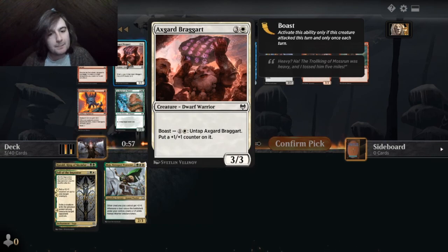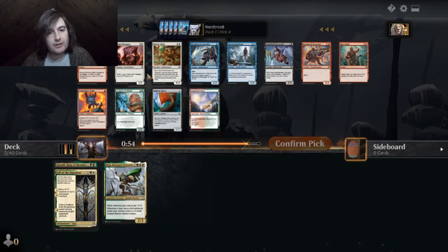Hippy beat — boast, you get to untap it and put a plus one, plus one counter on it. That seems insane.